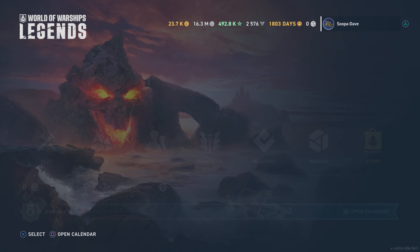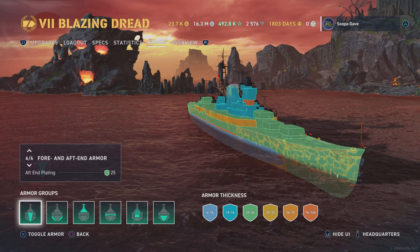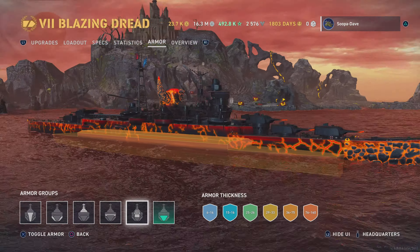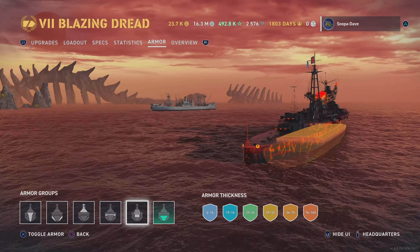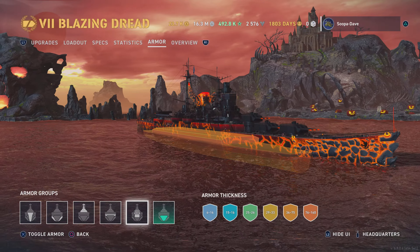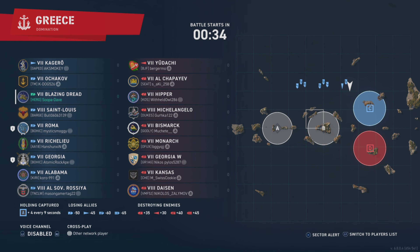Now let's take a look at the armor, which should be easy because it is Suzuya. You have a 25mm bow, meaning anything over 14 inches will overmatch you - you can't bow tank. And here's this obnoxiously large citadel. It is Suzuya - you don't want to get hit if you don't need to, but it is an absolute fun ship to play.